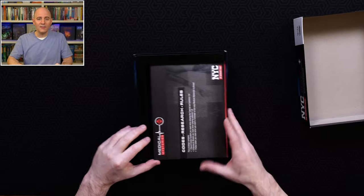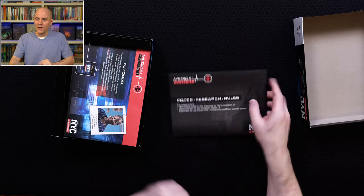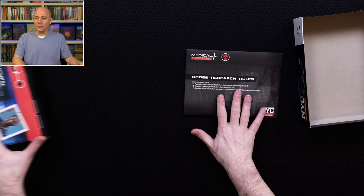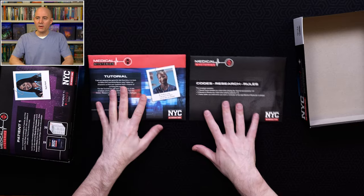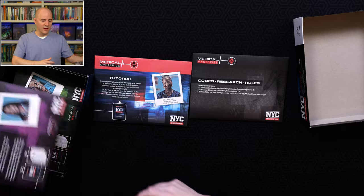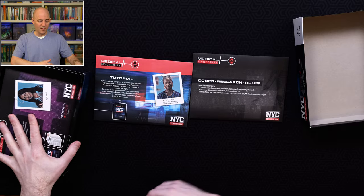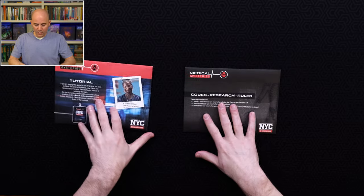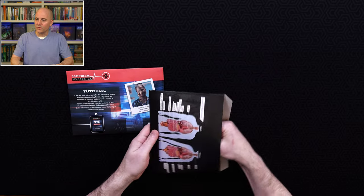Your last option is to use the timestamps in this video to jump to the end and see my final recommendations. Let's take a look at the box contents and the tutorial scenario. You've got an envelope of general rules and materials that you'll use in all of the cases, then the tutorial case, and then four more self-contained envelopes of other cases in the box.